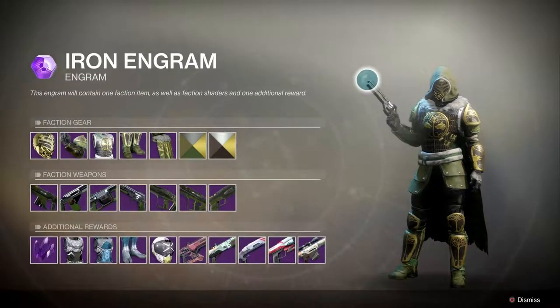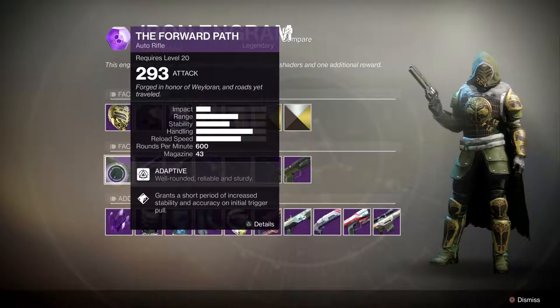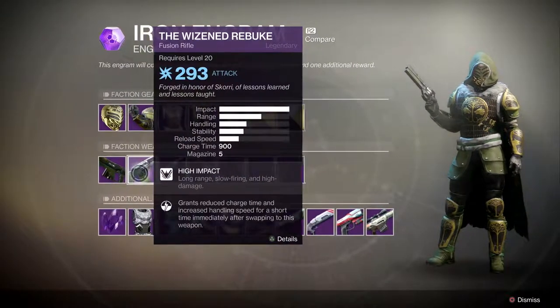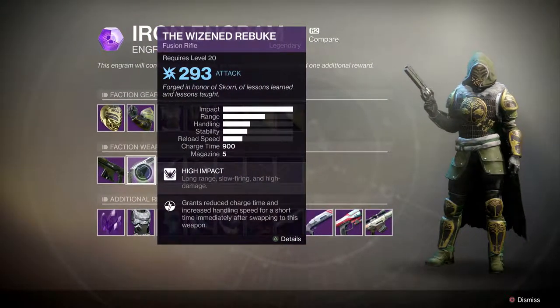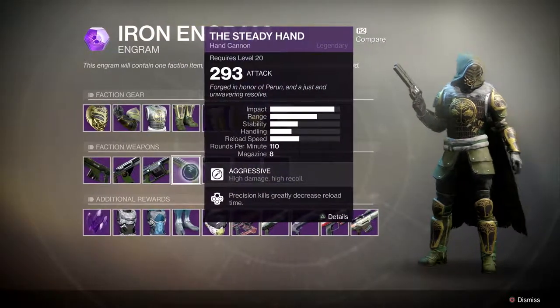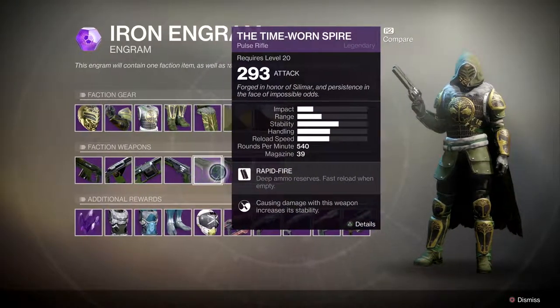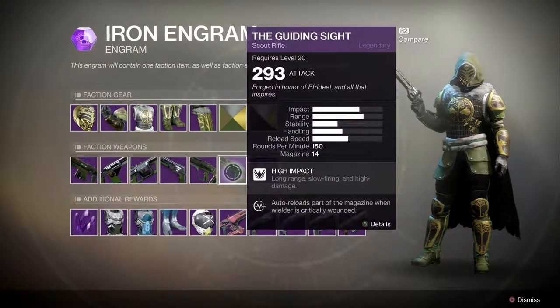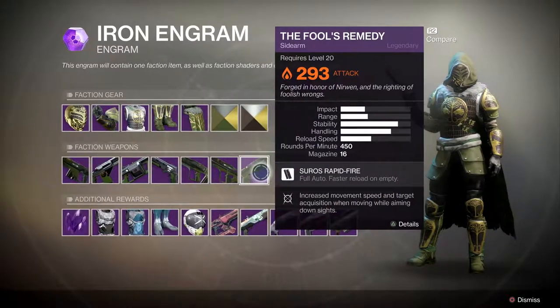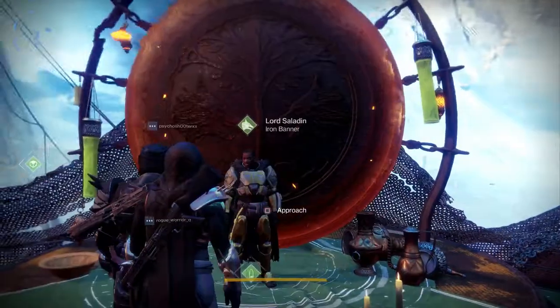You can get new shaders along with new weapons: there's a new auto rifle, new fusion rifle, a grenade launcher, a hand cannon, a pulse rifle, a scout rifle, and a sidearm. You can also receive additional rewards as random drops from the engram, just as you would from the Gunsmith or other faction packages.